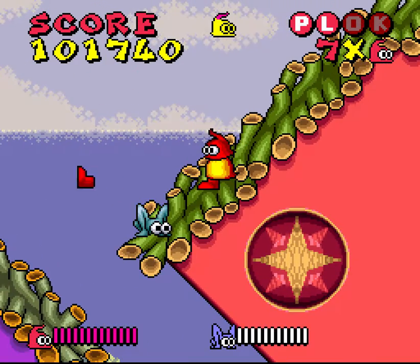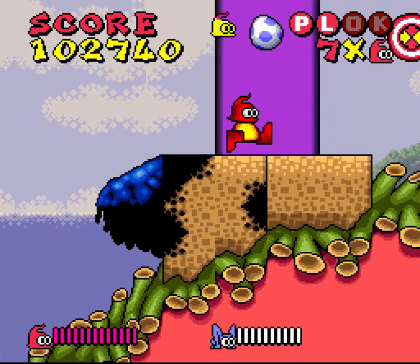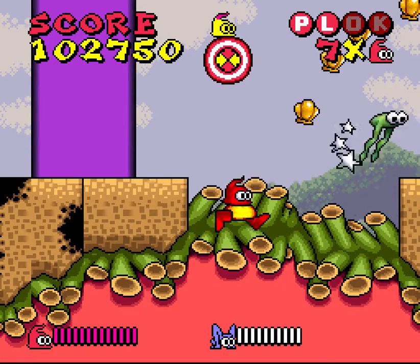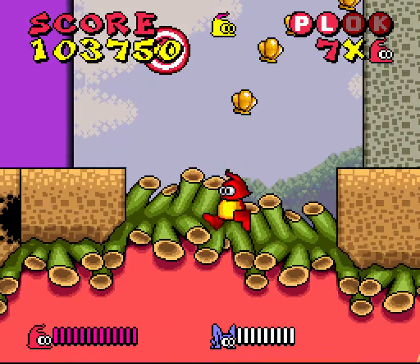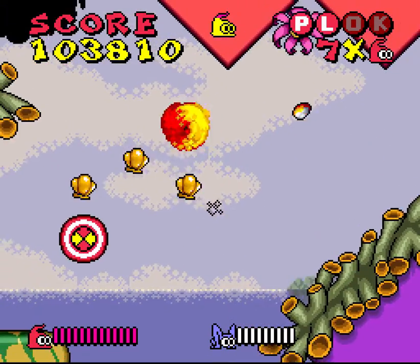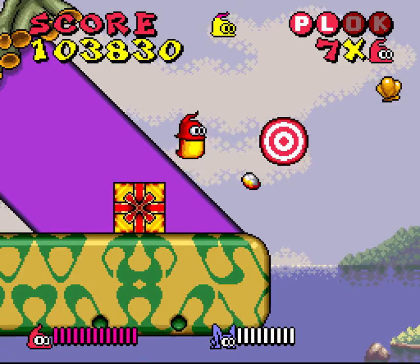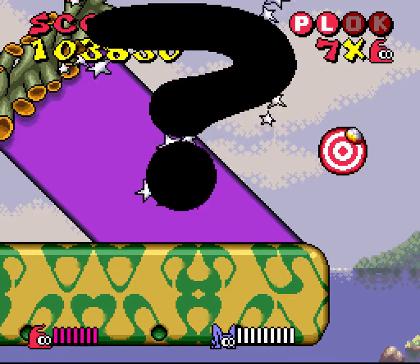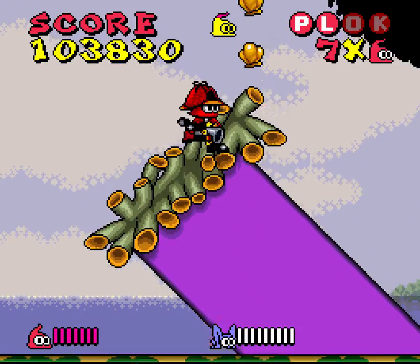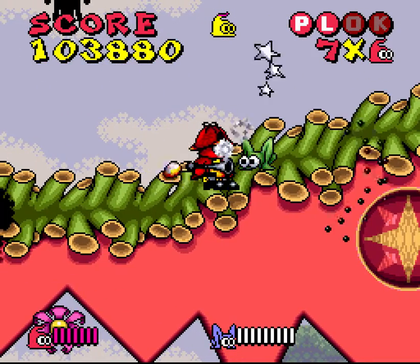Knowing which type of jump to use in what situation can be tricky at times. And the level design tends to do a good job of having a good variety of situations that make both jumps useful throughout the game — you don't always want to be doing the spin jump or always the regular jump. So you can see here we've lost all our limbs at this point, used them all up on the target things. We've got no attacks and no legs — we've got to hop around. But this actually introduces a mechanic that'll be used again later on to slightly more annoying effect in later levels.